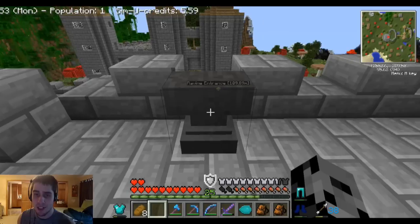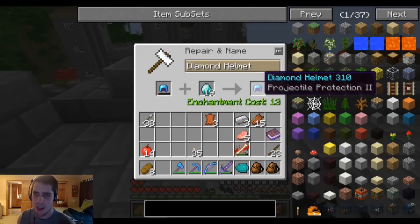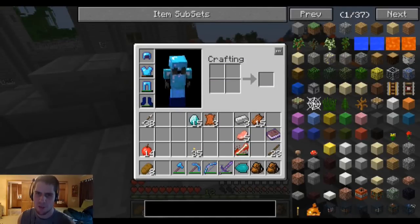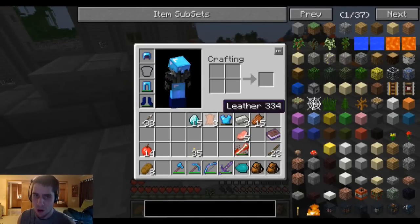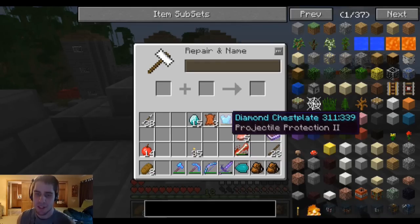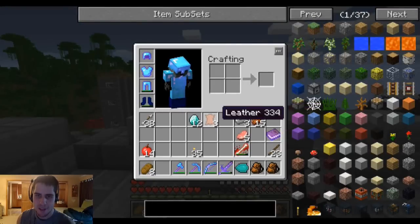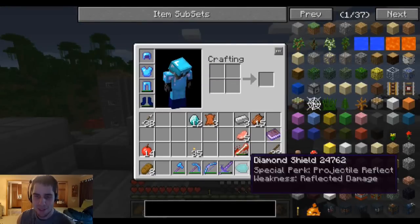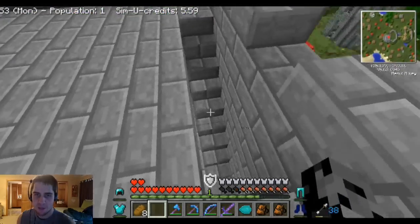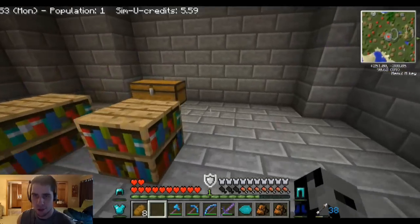Let me take off my helmet — definitely need to repair that really bad. I'll repair all my stuff. 13 enchantment levels — yeah, we'll go with it. My head is fixed. Should I just repair everything? I have the diamonds right now and the enchantment levels. After this we definitely need to save some up so I can gain more hearts, because I need to get into like 40, 50, 60 experience levels to actually gain more. I can hear a ghast or something out there. A Nether biome nearby freaks me out.